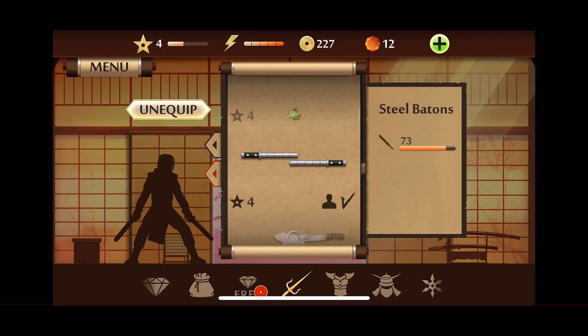Here you can browse through the available weapons by swiping up and down. Take your time to look at the different options and find the weapons that suit your fighting style.